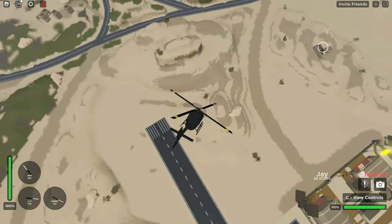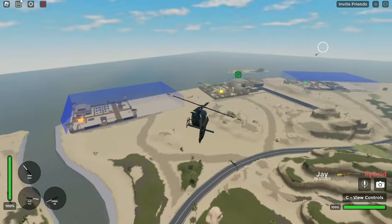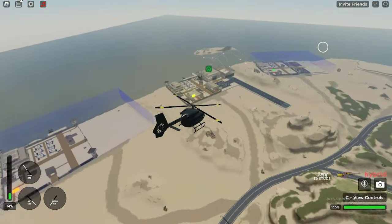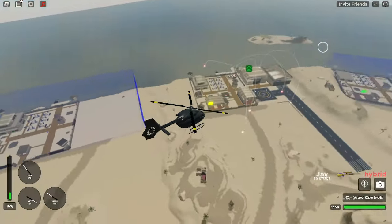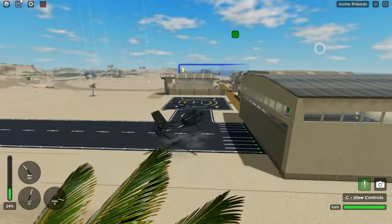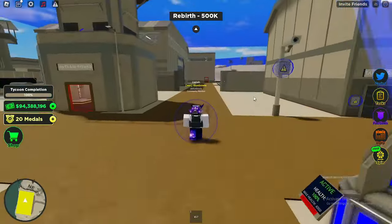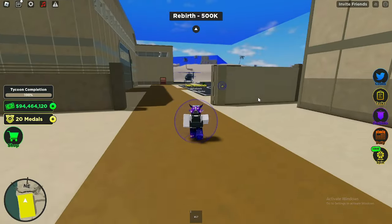It can only reach max speeds of up to 200 miles per hour, which is kind of quicker than I would have thought. I'm getting attacked by a helicopter so let's go ahead and head down and put my shield up. My shield is now officially up, so let's get back to ranking these helicopters.